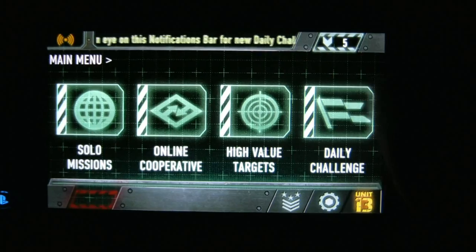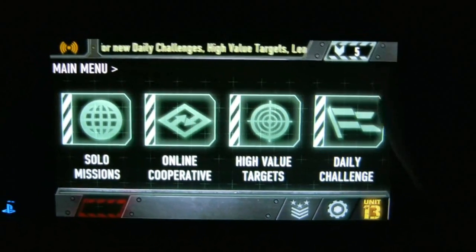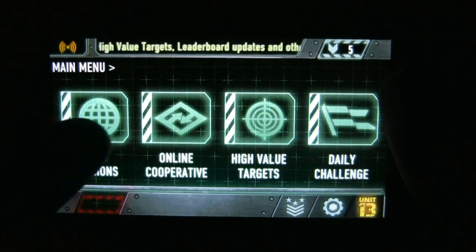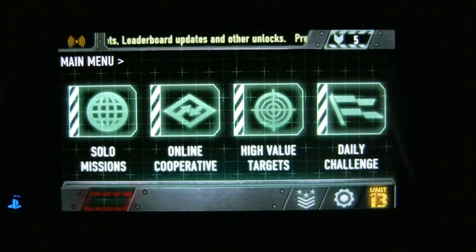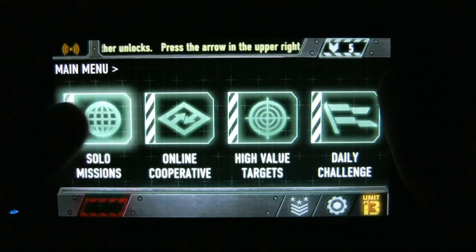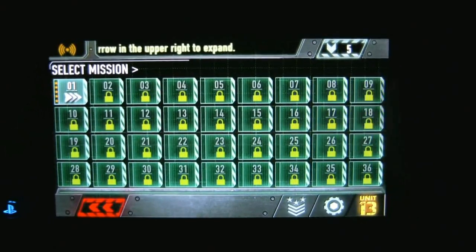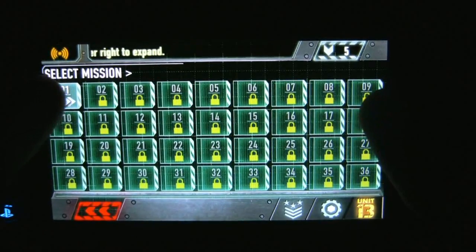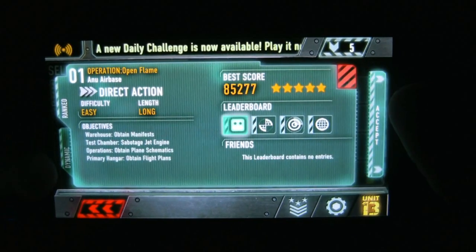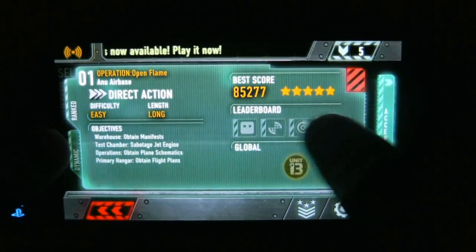When the game is unlocked you can either buy it, download it, whatever you want. It basically shows here — you're on the internet, shows what rank you are, your daily challenges, your high-value targets. High-value targets are people that have already beaten your score and who you're trying to take their score from. How you beat people's score is by scoring better points on each mission. The more missions you unlock, the more skills you gain.